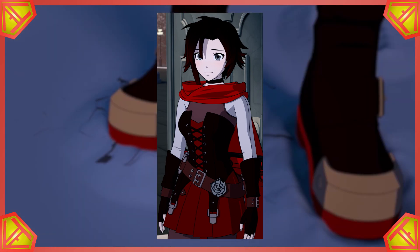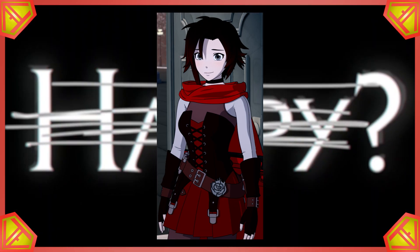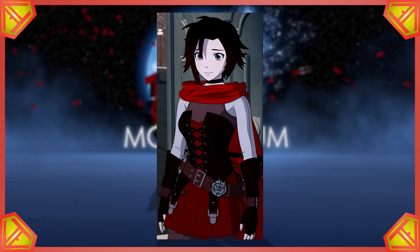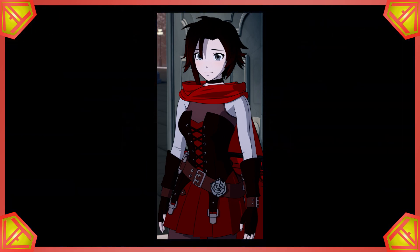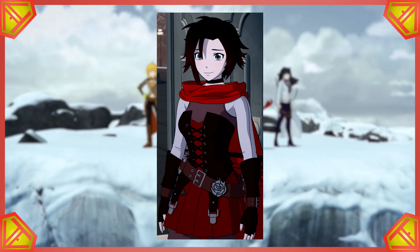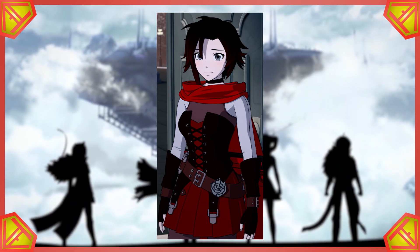Ruby, when she uses her semblance, is usually implied to be the fastest of any of our main characters, as one would expect when their whole superpower was thought for a long time to be super speed. So, how fast does Ruby go? Well, Ruby Rose moves at the speed of plot—whatever speed the story requires from her, that's how fast she'll go. But that's just not a satisfying answer, so instead of accepting that, let's use the power of math to try and find a concrete way to measure her actual speed.